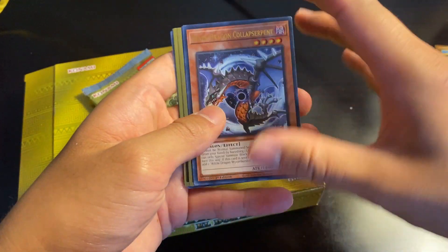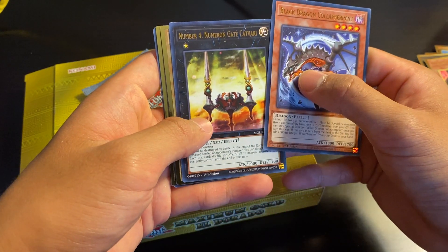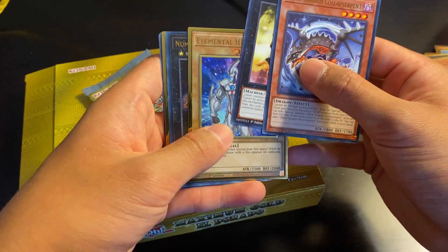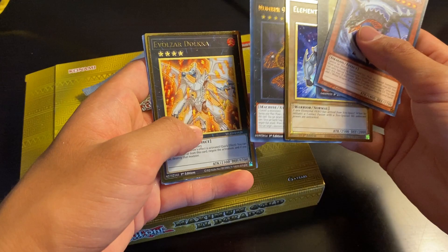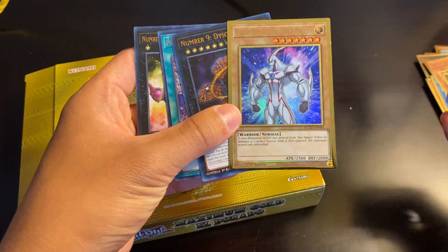Alright, it's Black Dragon Colossus Serpent, Number 4 Numeron Gate Nios — nice — Number 9 Dysensor, and Evil Zardulka. We'll take that. Nios is always cool too, to be honest. I might actually grade a copy of this because it's a really nice-looking foil.